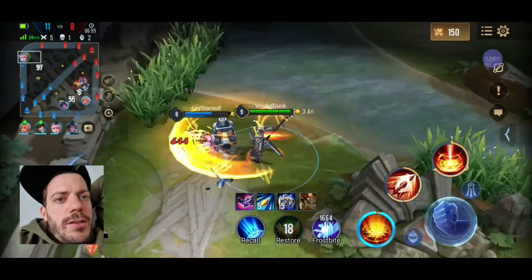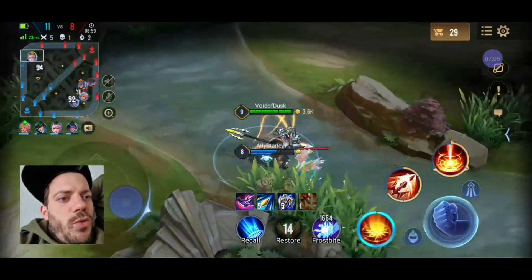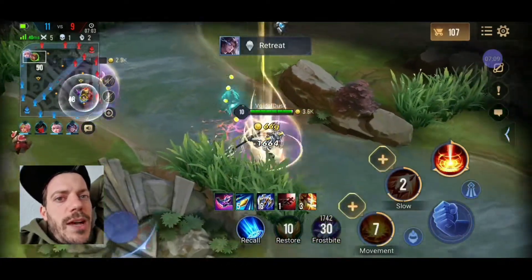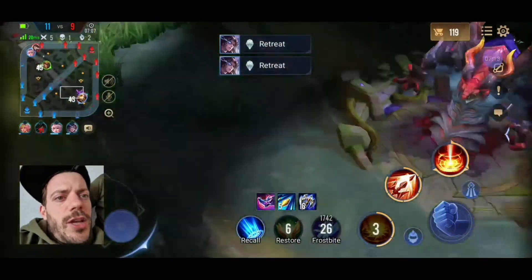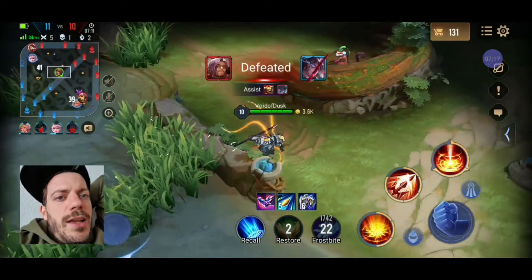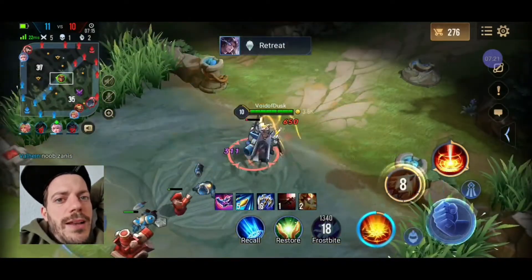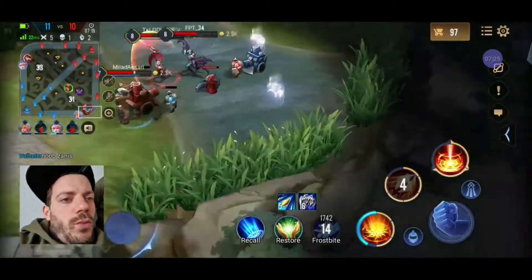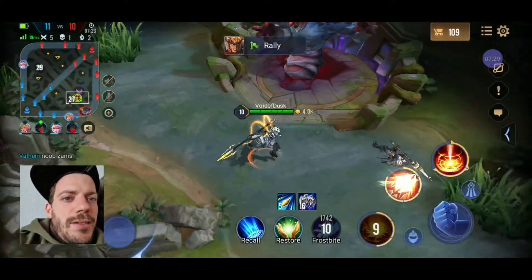I'm having a hard time pressing with Alice because Violet is just defending the tower so well. My team is stacked up in the jungle and I don't know what they're doing. It looks like Xanis was about to go in and the whole team had to get him out - and Xanis died as well.